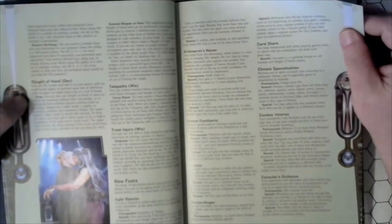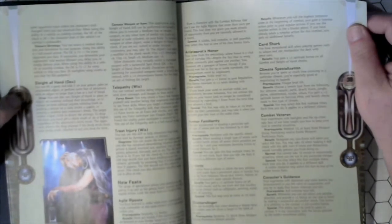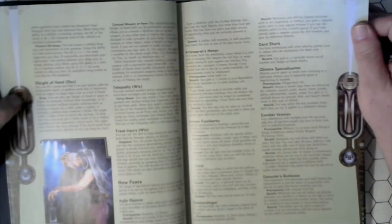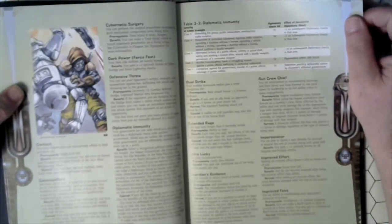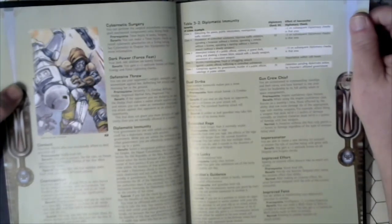New Feats: Agile Reposits, Aristocrat's Honor, Armor Familiarity, Artistic, Blaster Slinger, Card Shark, Combat Veteran, Counselor's Guidance, Contact, Cosmopolitan, Defensive Throw, Diplomatic Immunity, Con Crew Chief, Extra Lucky. Lots of good stuff in here. Approved Overrun.